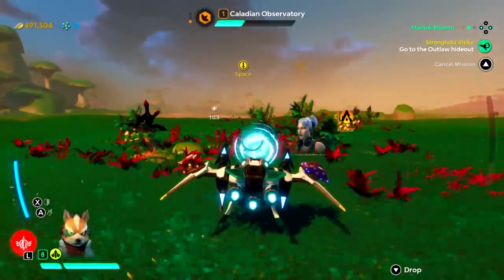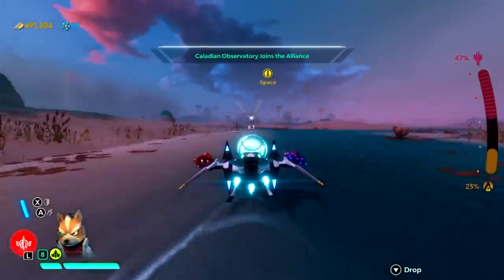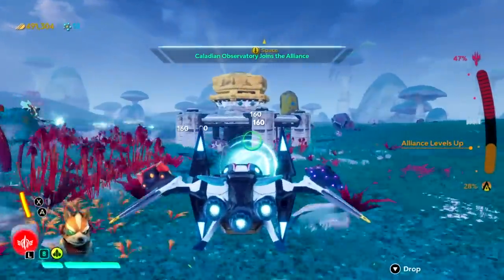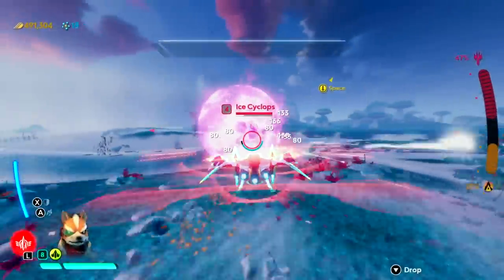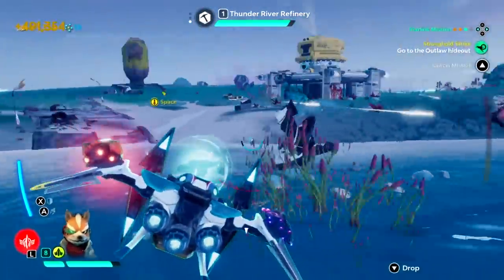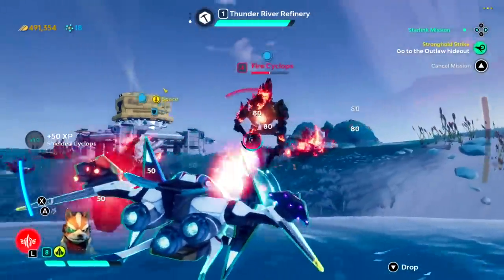Its story isn't the most memorable of plots, and is easily the weakest link in Starlink's armor. You'll play one of seven pilots who find themselves serving as the only defense against the zealous plans of the nefarious baddie Grax, who, in true bad guy fashion, is using an army of alien robots known as the Forgotten Legion to take over the universe. The story might be quite cliched in execution, and some of the characters are never properly fleshed out, but thankfully the voice work is decent, so it's an enjoyable, if predictable, ride.